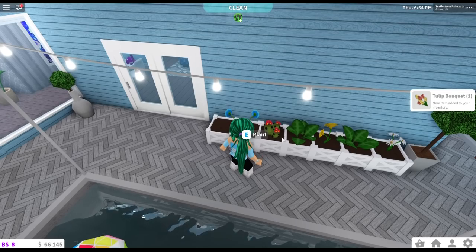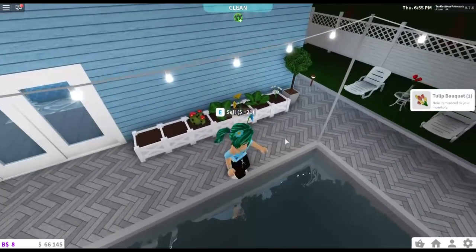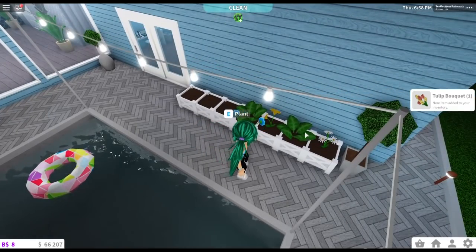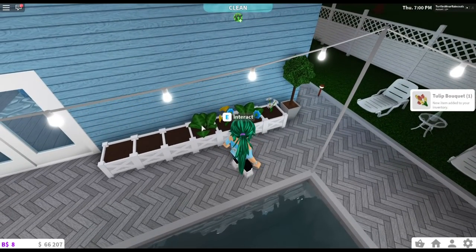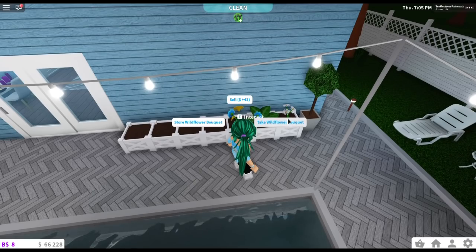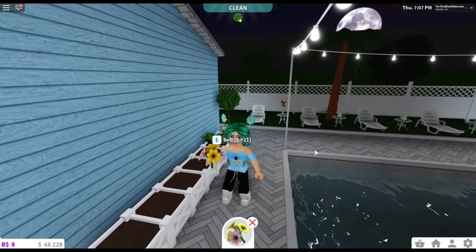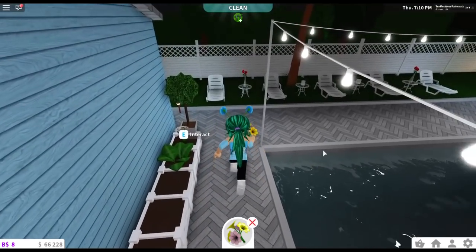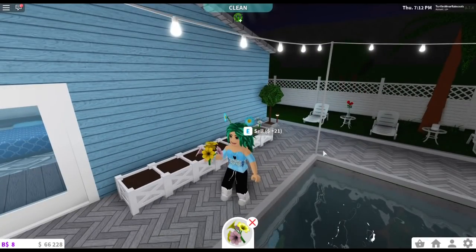We can sell these if we want. I think this is a cactus — we're going to sell that. This is pretty good because now we can actually make money. We can take a wildflower and actually hold onto it — look at this, it's so pretty and so cute.